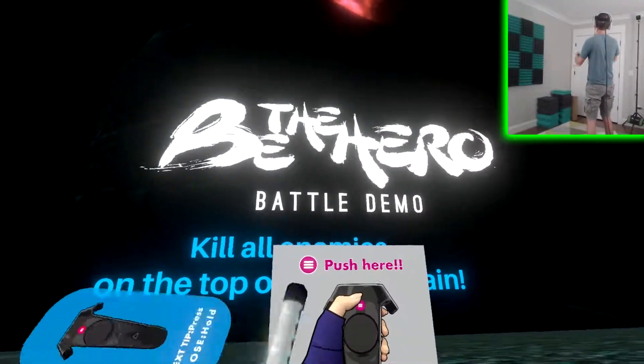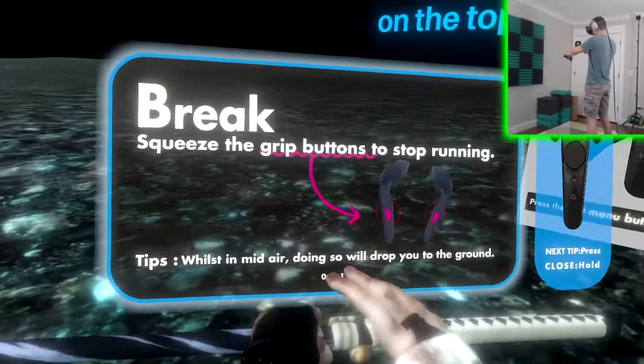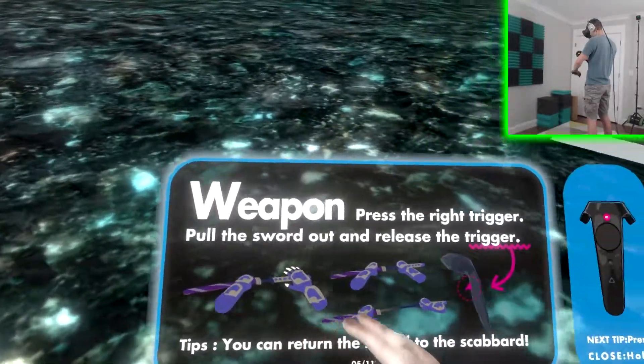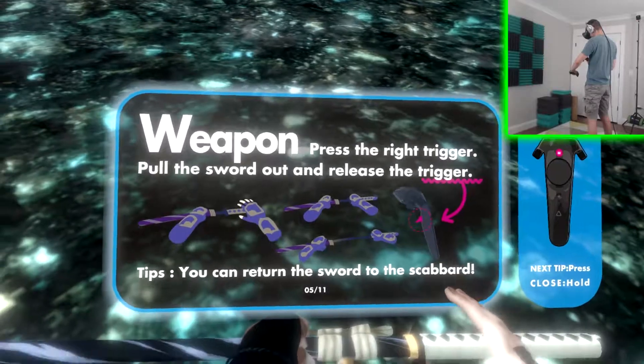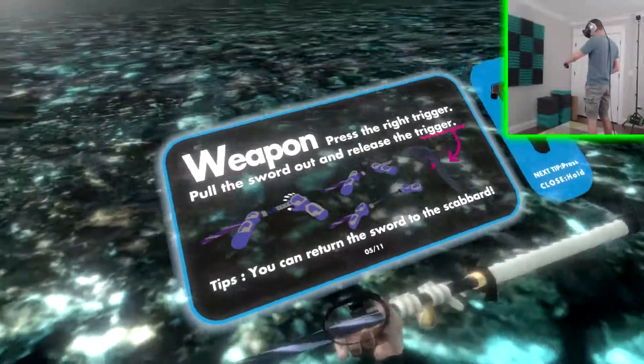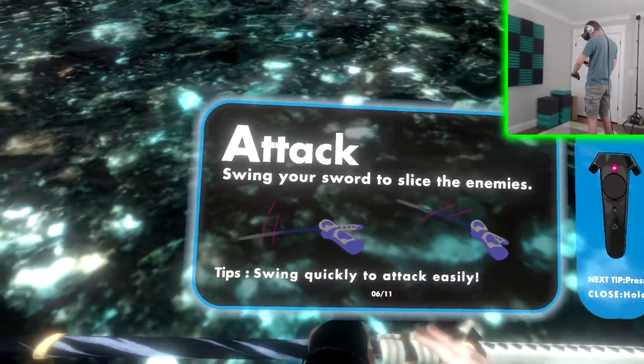So that would have been nice to know when I was trying to show Be The Hero! Doing so will drop you to the ground. Pull the sword out and release the trigger — you can return the sword to the scabbard. This is like Hikaku from Bleach! Swing your sword to slice enemies, swing quickly to attack easily.